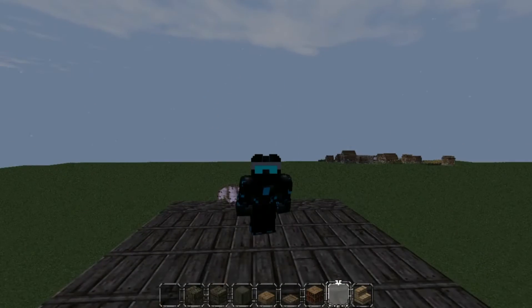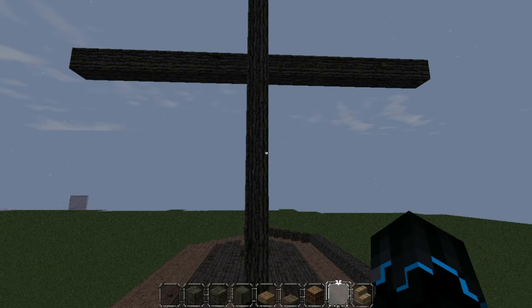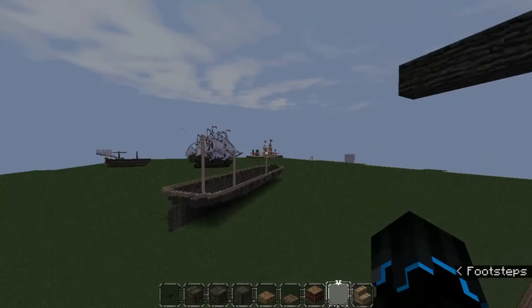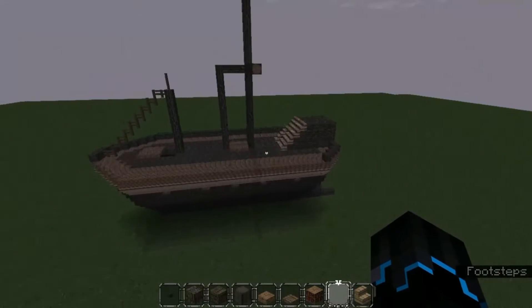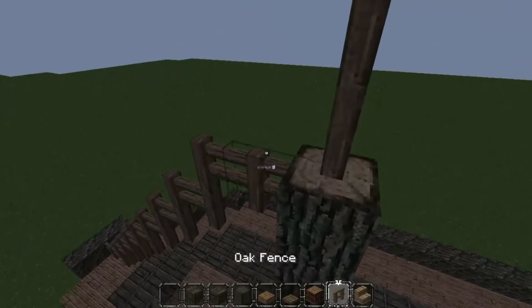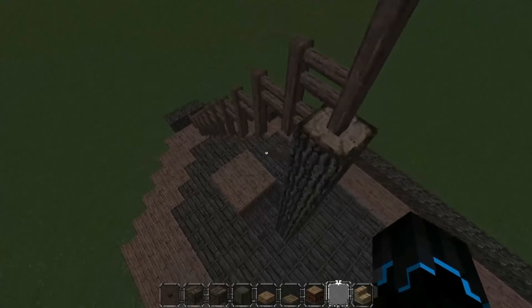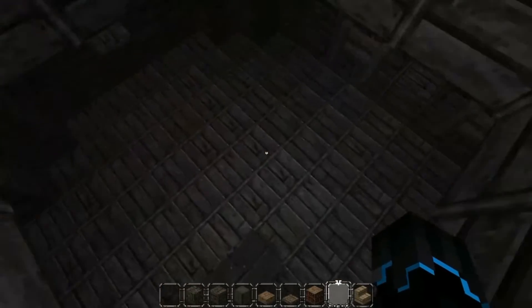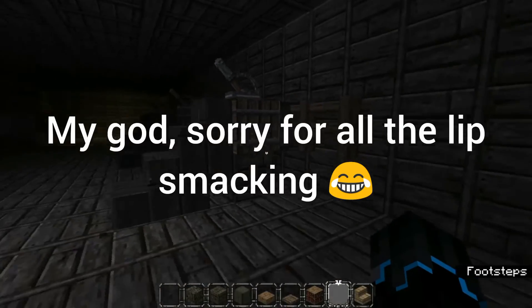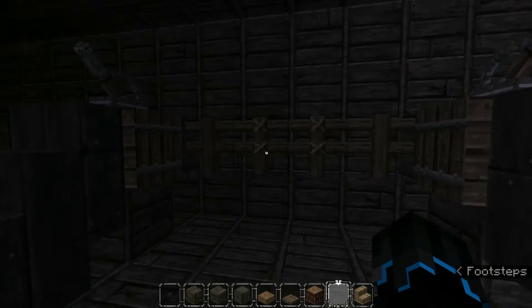Today's Minecraft video is how to build a cannon. The design I have shown here is going to be very decorational, but if you replace the very front block with a dispenser then you can make it a functional cannon. As you can see, this is the cannon you'll be building.